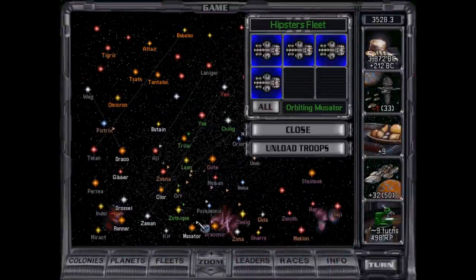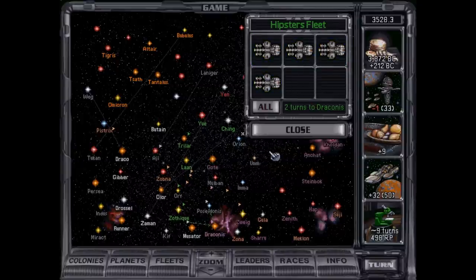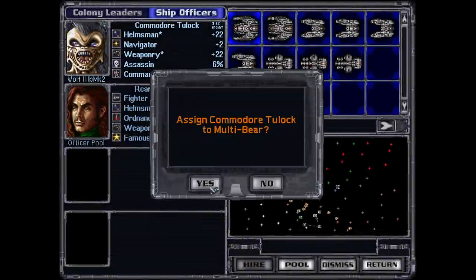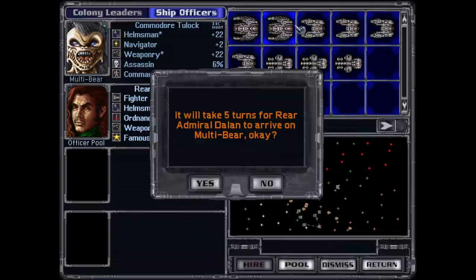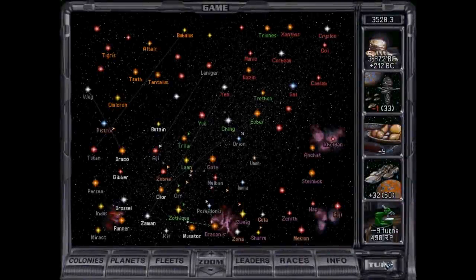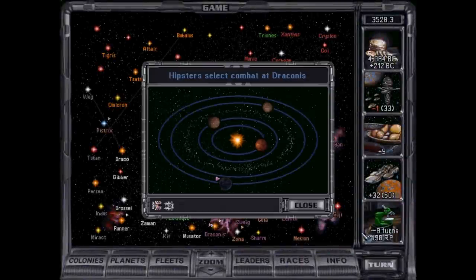We're going to hit her one turn. Our troop transports are going to be slow — maybe because they don't have a leader. Speaking of leaders, our leaders really should be on the large ships, and you were never deployed. So let's do that as well — it's going to take five turns. But at least Tulok is on a bigger, beefier ship right now, which should hopefully keep them a little bit safer.